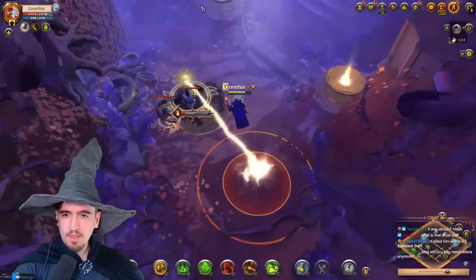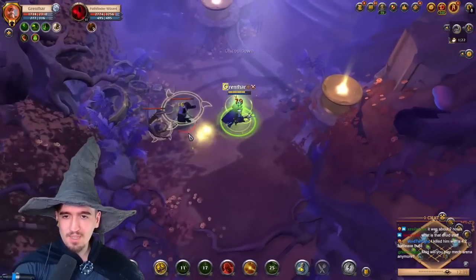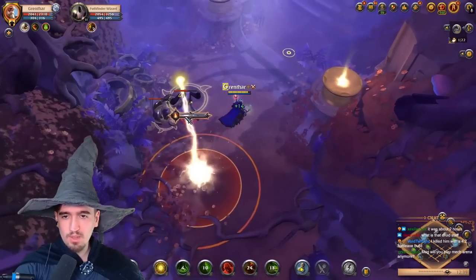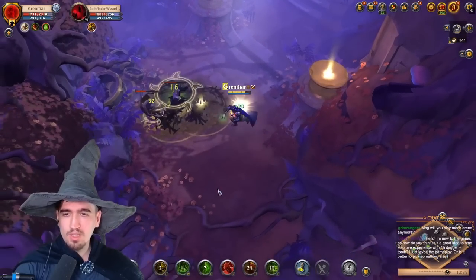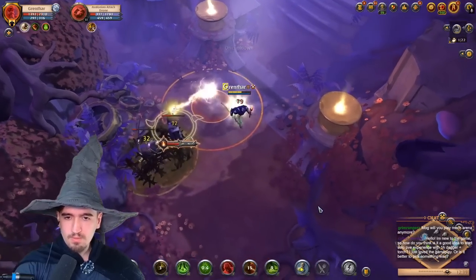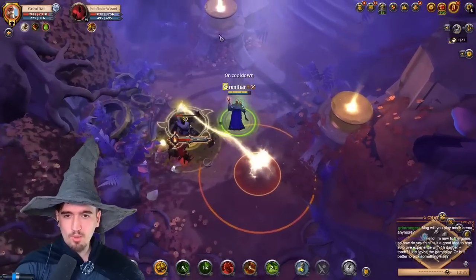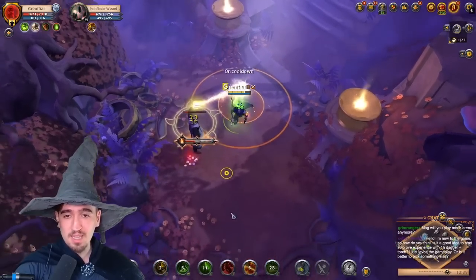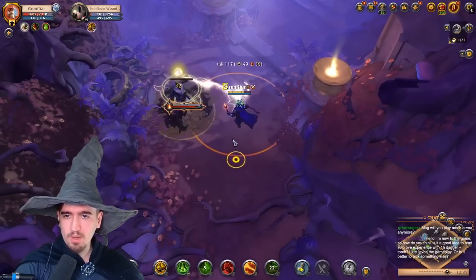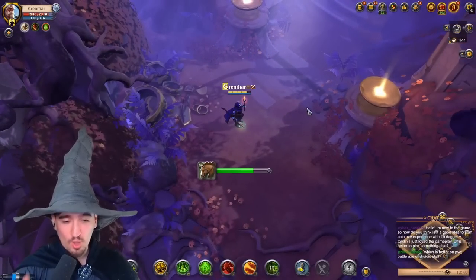Usually it's not worth doing the drone mobs — it's usually worth doing just the humanoid mobs. Those are the biggest mobs in terms of fame, much tougher to do though with their attacks hitting like small trucks. But look at this for reference: the ball drops 3.6k fame. Let's see how much the humanoid of the same tier in the same chest drops — about the same amount of HP I would say. 53k. That's why I'm saying focus on the humanoid mobs.